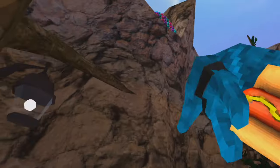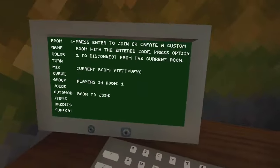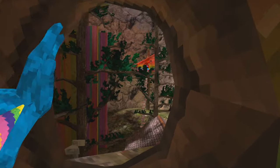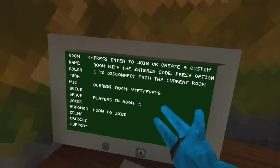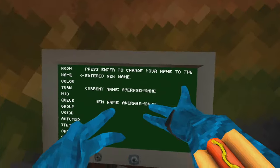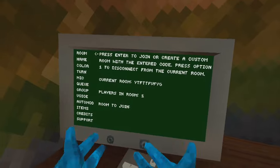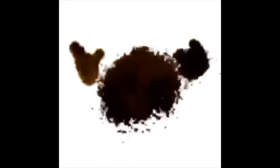Normally you would spawn up there in that tutorial area. Here's the computer — you can go to codes or public lobbies here. In public lobbies you can only stay in certain maps, but in private rooms you can go in all maps. If you push this button you can go down and change your name. You can also change color and many other different settings to make the game how you want it to be.